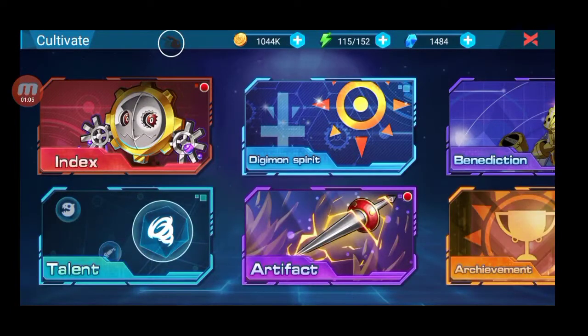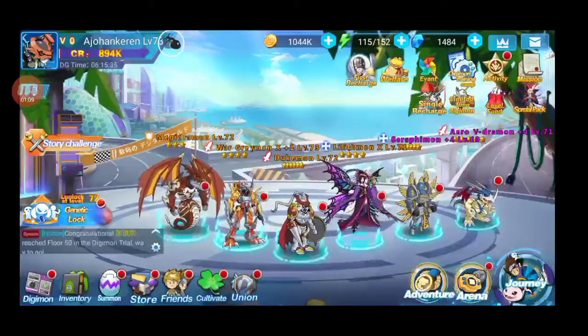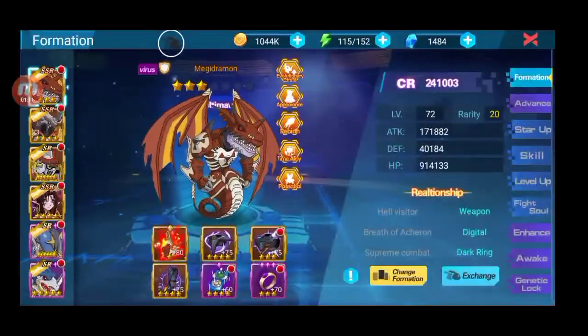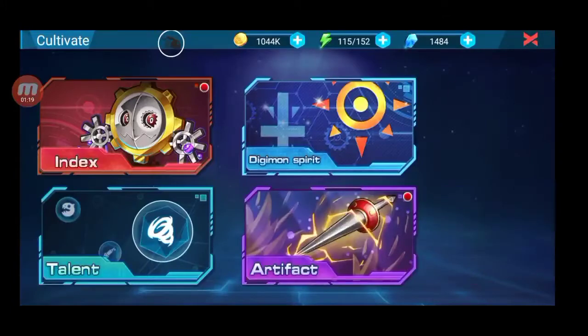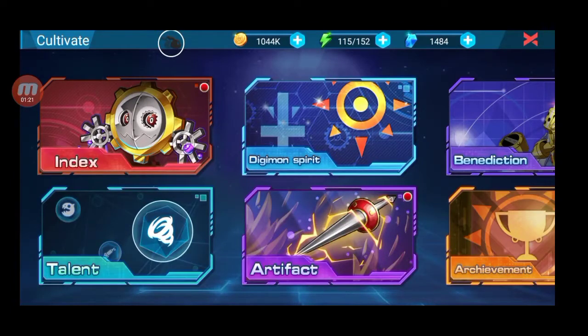Kemarin gue udah bahas tentang tips and trick bagian pertama, tentang advanced start up, skill level up, fight show, advanced awake, generative lock. Dan kedua adalah cultivate. Cultivate ini bisa membuat atribut kalian meningkat. Bukan team power juga, di sini atribut kalian akan meningkat.